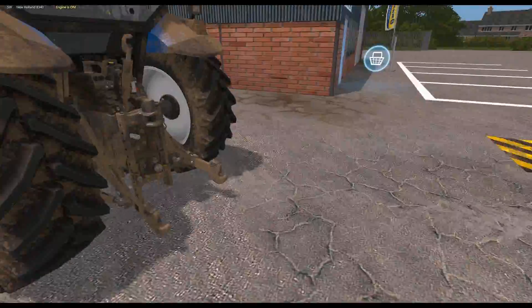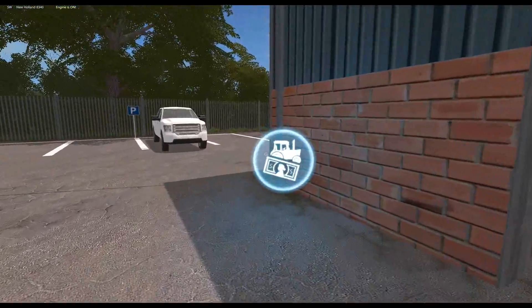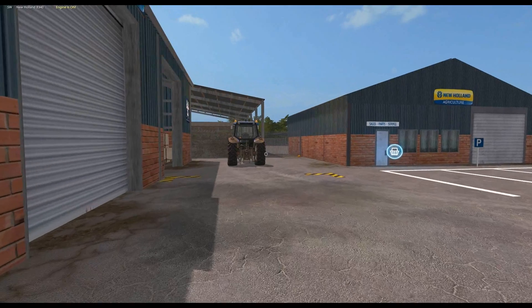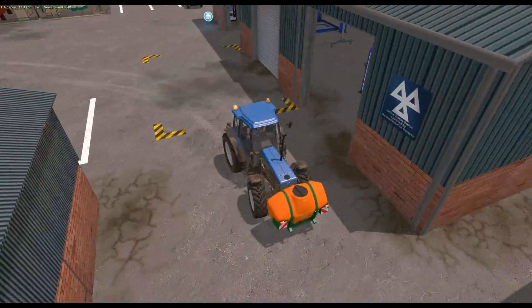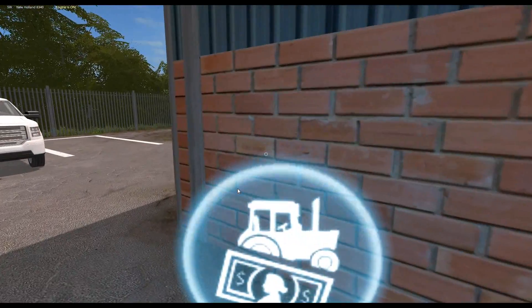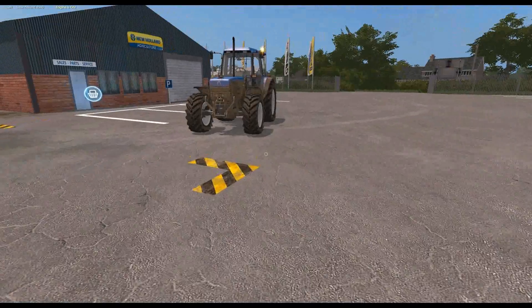We'll drop off the baler first. Let's see what the price is - drive over here and see what they're offering. 51,000! We'll sell the baler for 51,000 - not bad at all. Then over here for the front attachment - 4,000. Not a lot of money but I have no need for it, so bang, good look - that's that done.